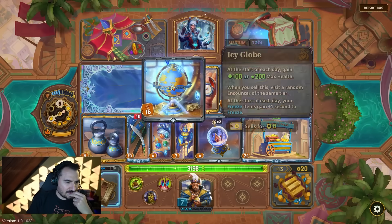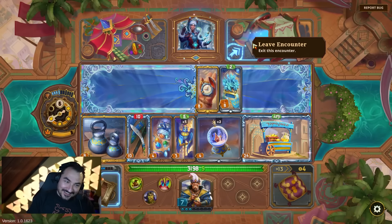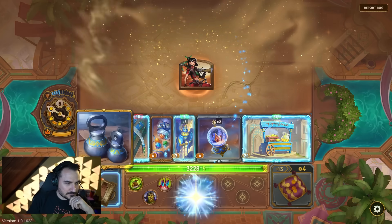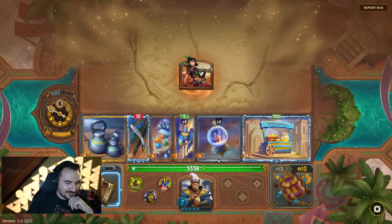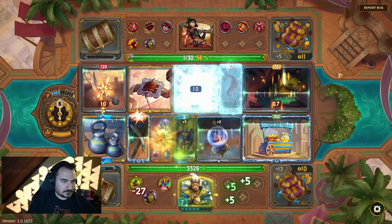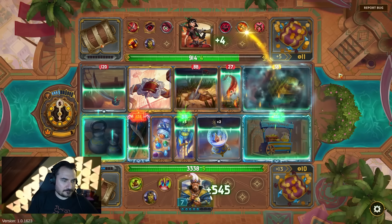Okay, I'm selling the business card. Oh my god. That's cooked, bro. At the start of each day, your freeze items get plus one second to freeze. Small tool — I'm broke, so that sounds pretty good right now. Let's see if that actually works. That looks really easy to beat. Freezing helps me overheal, which triggers the thing like crazy.